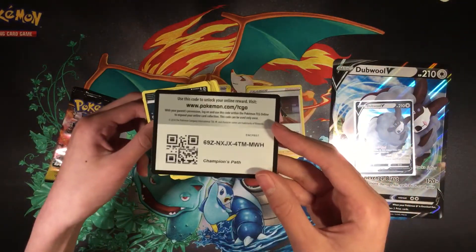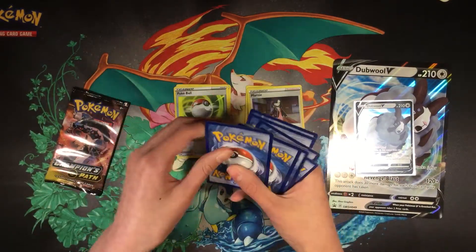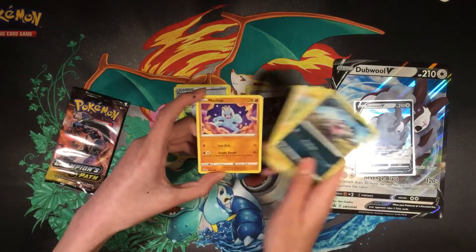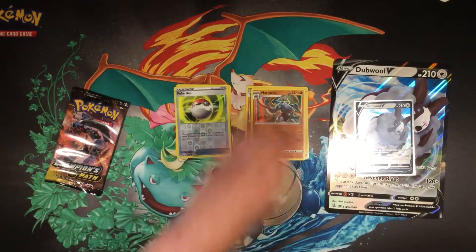Here's the code card. For the front, got a Grass Energy, Sonia, Rockruff, Vulpix, Suicune, Machop, Hyper Potion, and Machamp Holographic again.